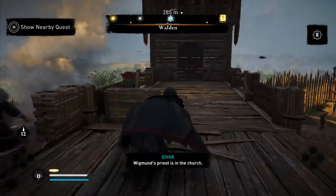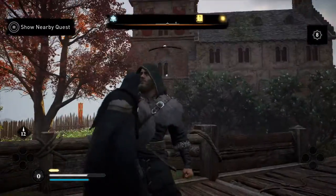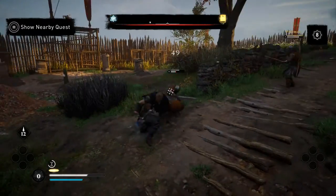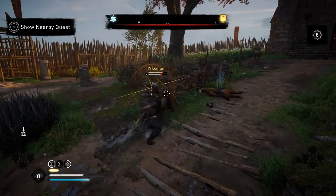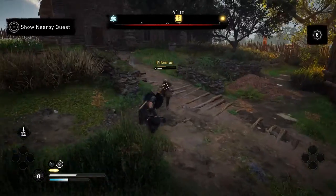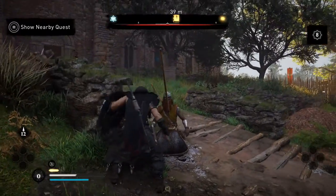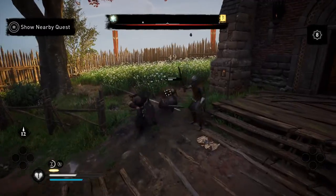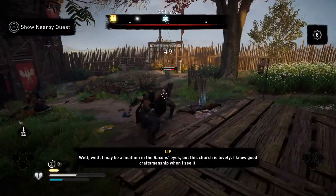A guard tells me: 'Whitman's priest is in the church.' Of course he is — he's a priest. I fight a few more guards on the way. One of them is being a little fancy with his blocks. He's almost gone, and that'll do — I don't think he's getting up from that. I'll loot here. Finding this church — it's lovely, and I can tell good craftsmanship when I see it.